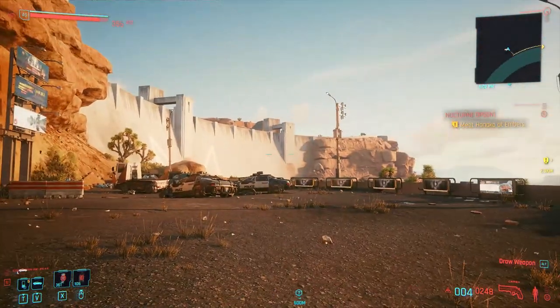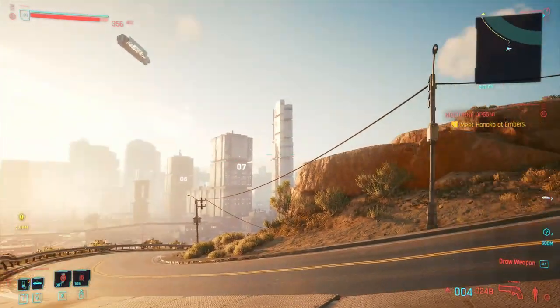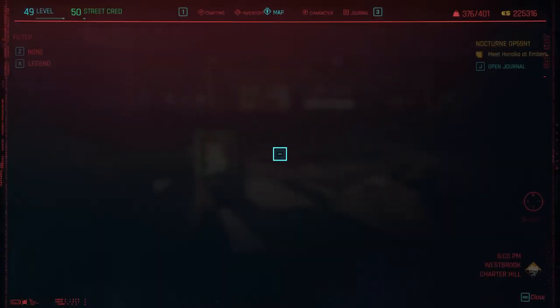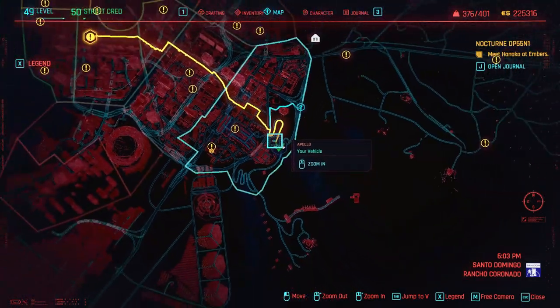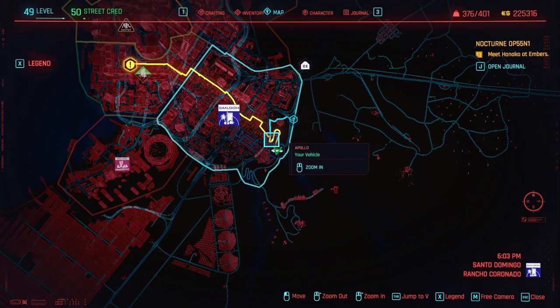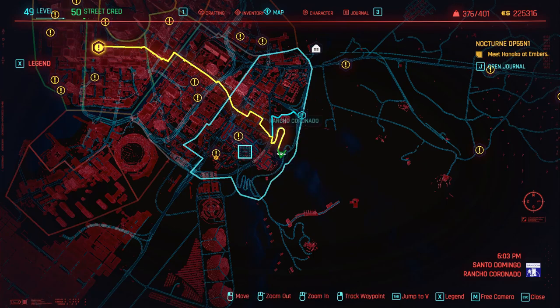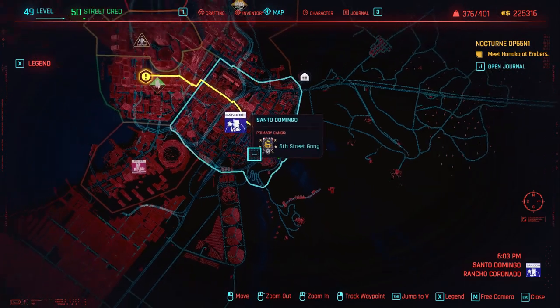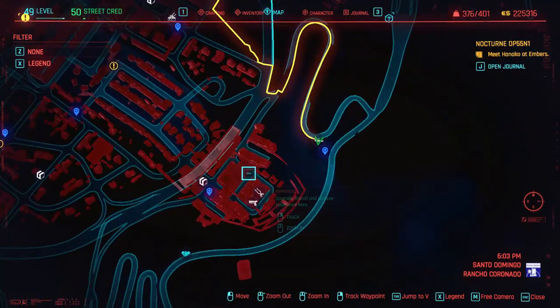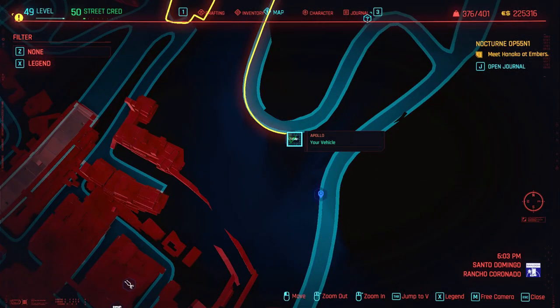Hello everybody. In this video I want to share with you some free legendary pants which you can pick up. I'm going to show you the exact area on the map right now. I'll zoom in so you can see where to spawn — there's actually a fast travel point available nearby, so you can go there. You can see the name and just go there, it's very close.